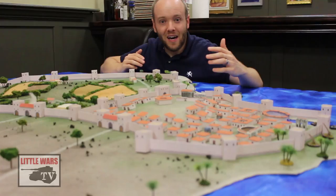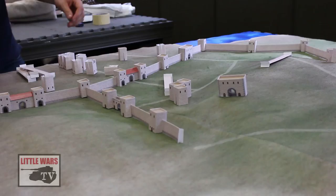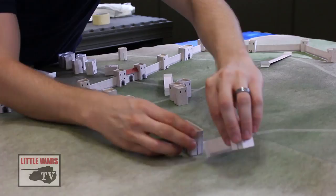You might think that creating a table top like this must be a ton of work, but actually everything that you see out here, including all these little towers, they're just paper. It's a completely modular paper system of walls, towers, and gate houses that you can print out and glue together to help you recreate any ancient siege with your existing miniatures — Carthage, Syracuse, Jerusalem, you name it.